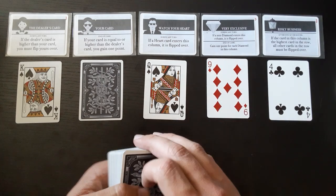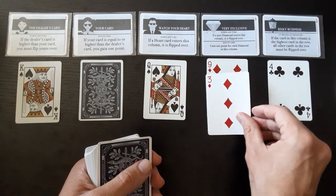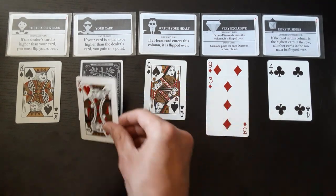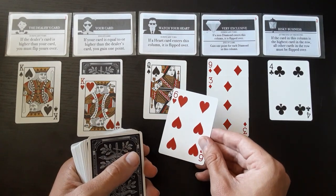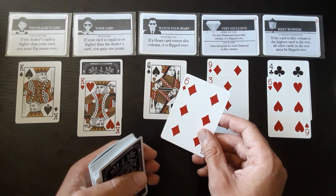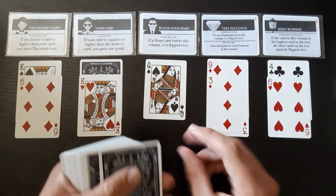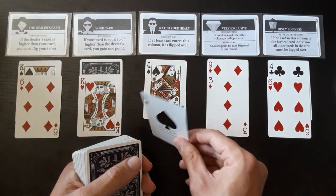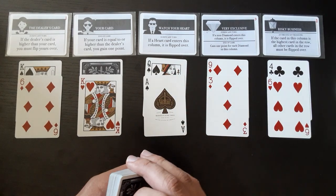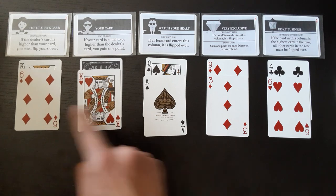We have four cards left before we lose. Next row: diamond definitely goes in the diamond club. This is a high card so we want to keep that. This is low, we'll put it in the streets. This is also low. Ace is high but it's not a heart, so that doesn't matter. Right now we have three points — we're not getting the perfect game as it stands.